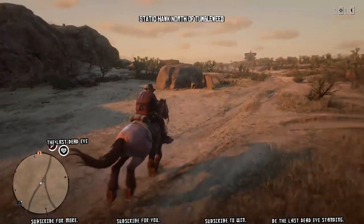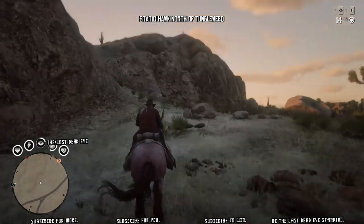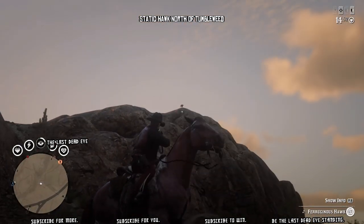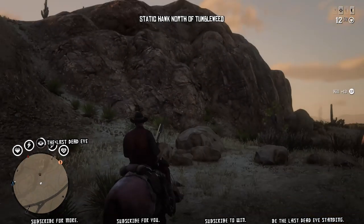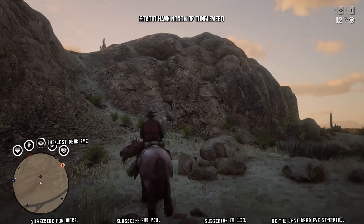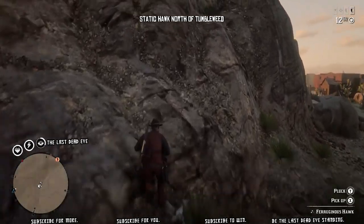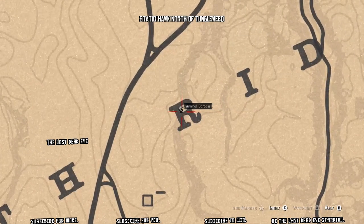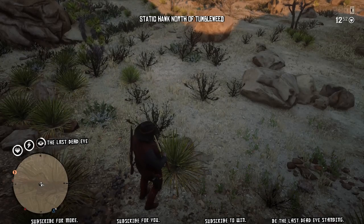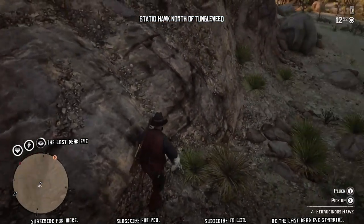I mentioned last video I'd show you a static hawk spawn on the way into Tumbleweed from the north. We are southbound on the road coming into the north end of Tumbleweed. This is the spot right here — there's a hawk location. It's on the R on the map of Gap Tooth Ridge, just north of Tumbleweed. So when you're coming in during daytime, keep an eye on that point — you might score a bird on your way in.